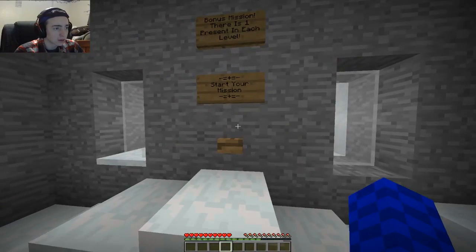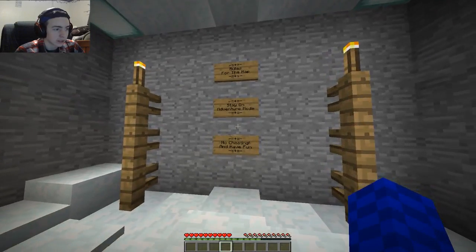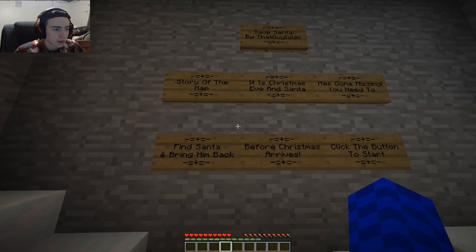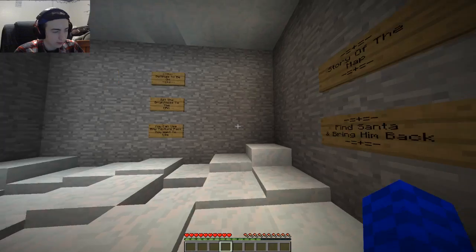This map is called Save Santa. Bonus mission: there is one present in each level. Rules for the map: stay on adventure mode, no cheating, have fun. Save Santa by that guy as well. It is Christmas Eve and Santa has gone missing. You need to find Santa and bring him back before Christmas arrives. Click the button to start.